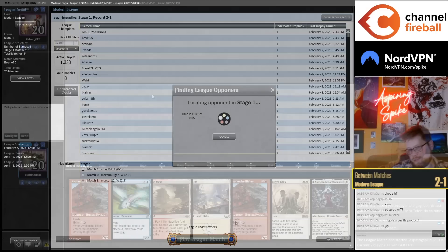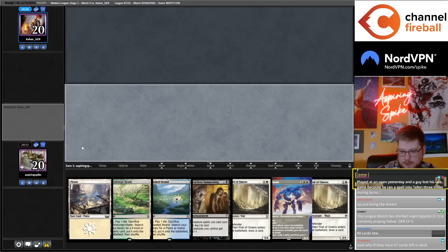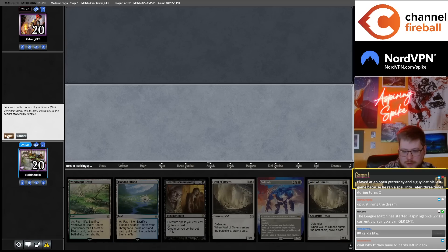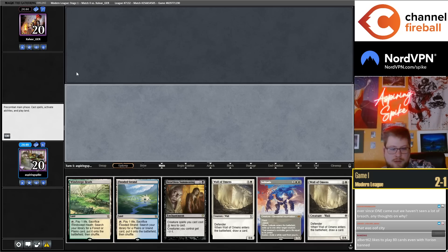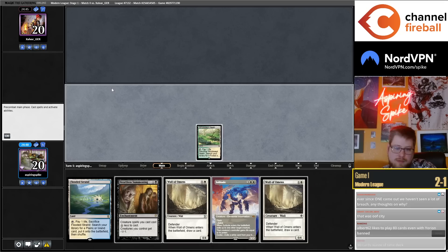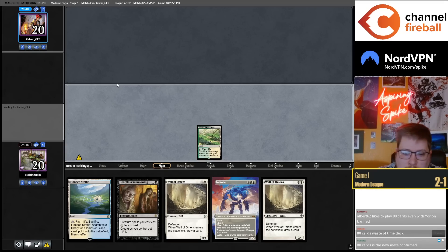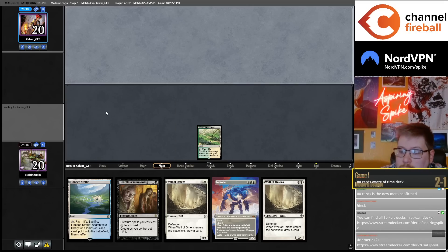Yeah, that's pretty good. Go Esper Triumph into Sacred Foundry. Ever since ONE came out, I haven't seen a lot of Breach. Any thoughts on why? Might have to do with Mill's popularity — Mill might be really good against Breach. I haven't been playing Breach because I've been brewing, but it's true I haven't been playing against it very much either.